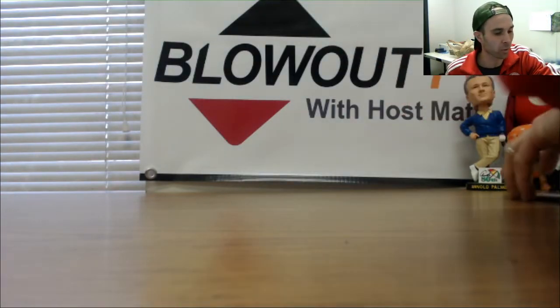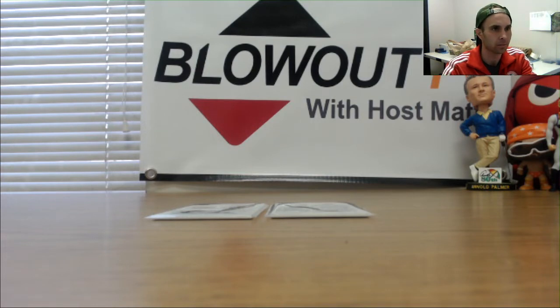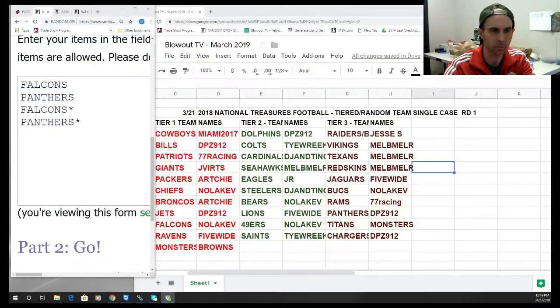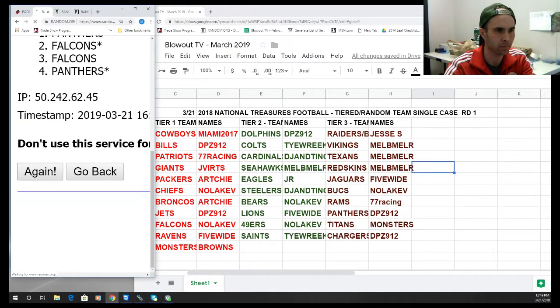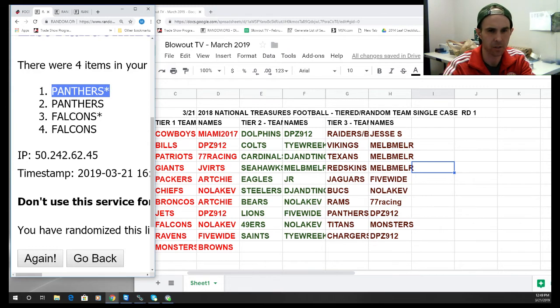Alright, two randoms to do — let me take care of these real quick. First one is the Falcons and the Panthers, the Ridley and Moore dual. Spinning seven times — one, two, three, four, five, six, seven — this one goes to the Panthers. Panthers was DPZ.